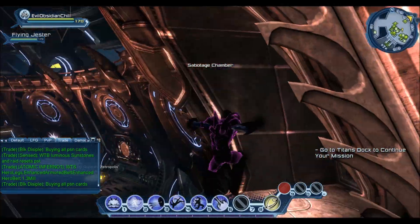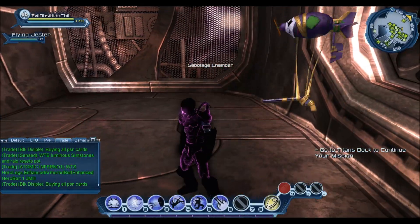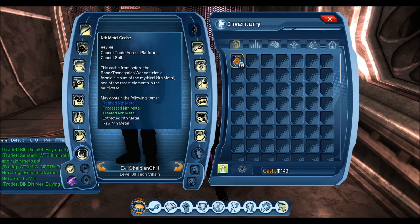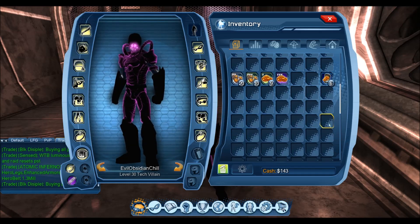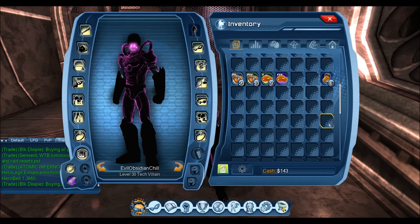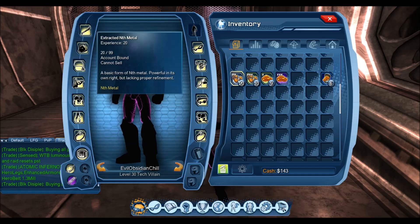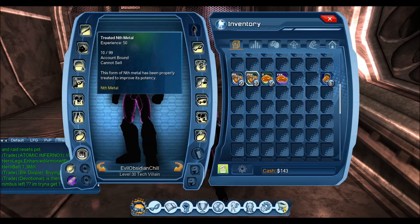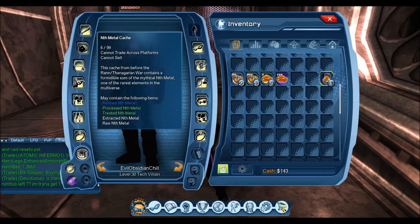So if you're actually getting Nth Metal, that might be worth it. What I did here before opening the 99 to show you what you get — I ran my toon for one hour, making sure I was in combat or killing an add every eight minutes or so. This is the type of Nth Metal I got for that hour drop. I also got six caches, which equals an hour as well, so I'll compare what you can get from regular play versus what you'd get from these capsules.